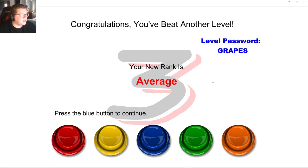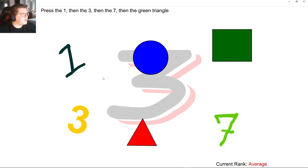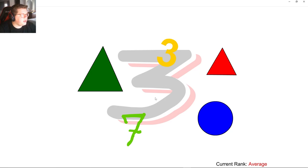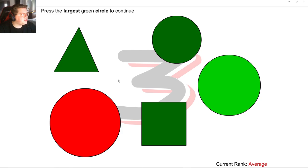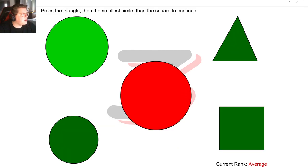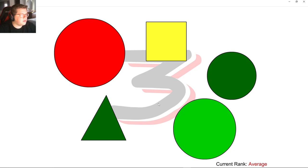Orange. So this is how we can get back to it — grapes. Press the blue button to continue. Press the one, then three, then seven, then green triangle — one, three, seven, green triangle. Press the largest green circle to continue. Press the triangle, then the smallest circle, then square — triangle, smallest circle, square. Congratulations, I'm now considered smart.